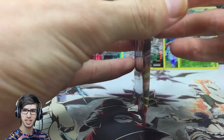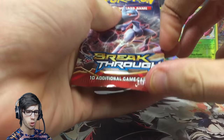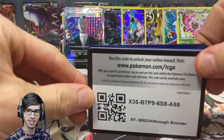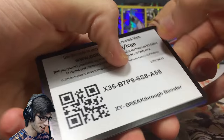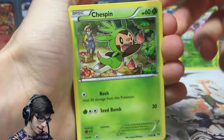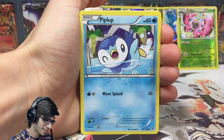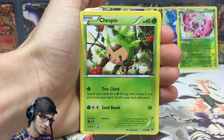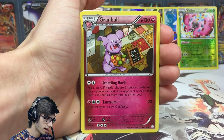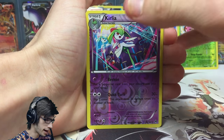Let's keep going — we still have four packs to go, so there is a lot of potential. Usually when you get a full art in a collection box, there's always something else to follow. When you have a good box, you have a good box — and when you don't, you really really don't. There's the second code of the opening. This second pack kicks off with a Chespin as well — let's see if we can repeat. We got a Noivern, Chespin number two. Moving to uncommons: Parallel City, Grumble, Haunter. A Klefki as a reverse uncommon — and the rare is...